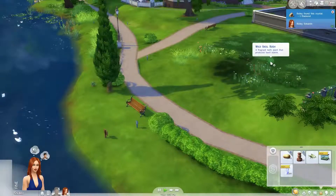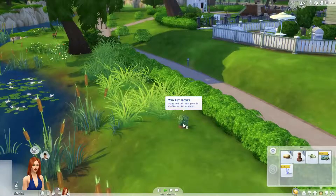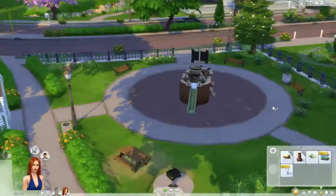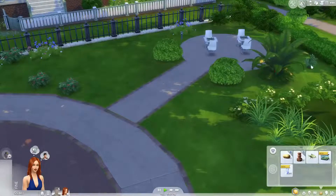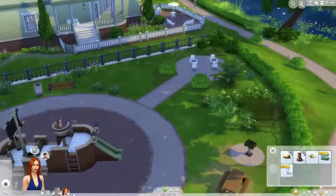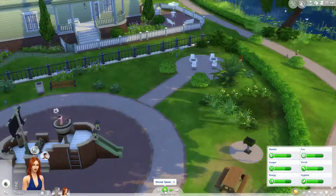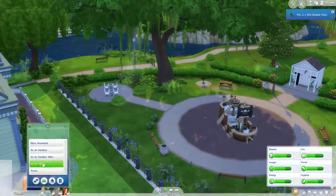That's a snapdragon, that's a basil. Let's see if there's anything else to harvest, any more frogs to collect, or any more rocks to dig up. It doesn't appear so. Let's go ahead and view this bluebell, then once she does that we'll send her to another part of town. She's doing pretty good on her needs, so let's go ahead and travel.